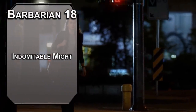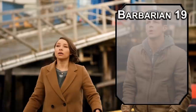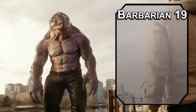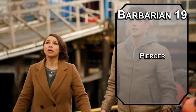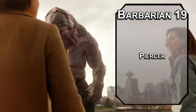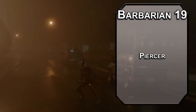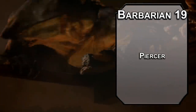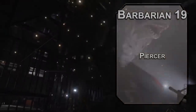18th level barbarians get Indomitable Might, meaning that you can't have a Strength check lower than your Strength score — currently 20. At 19th level of barbarian you get an ability score improvement or a feat; let's grab the Piercer feat, adding one to your Dexterity score. You can reroll one damage die on a piercing attack per turn, and when you land a critical hit with a piercing attack, you can add another damage die. That's 6d8 in one bite, like that video of that guy who ate a Big Mac in one bite — there's thousands of people on YouTube who have done that. It's terrifying.